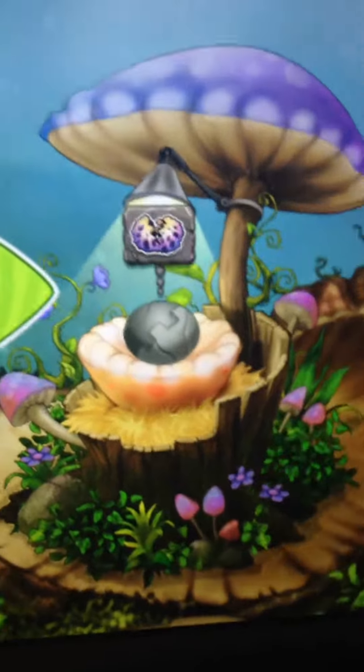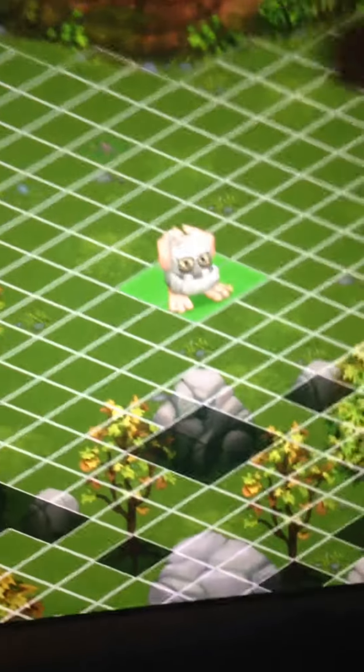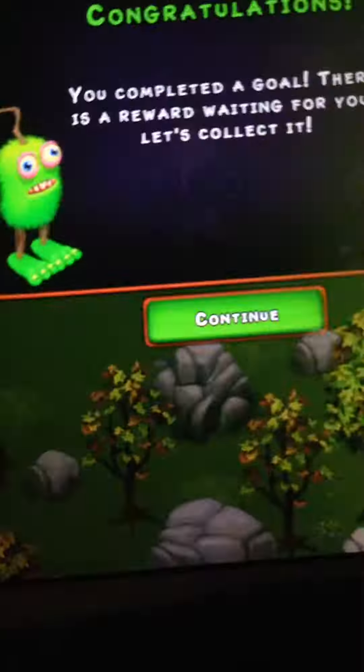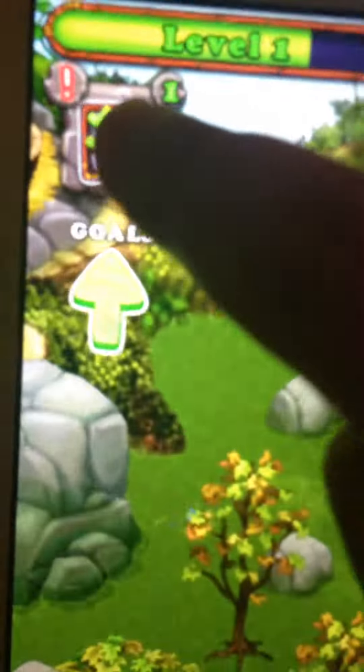But if you get a monster that costs diamonds, it'll instantly be ready. So now we're going to go ahead and place our noggin down. I'll place it right in the middle. Actually, I completed a goal. Now, every time you complete a goal, you go on the goals list and tap collect. Rename a noggin — okay.